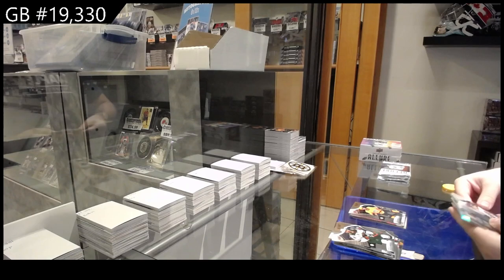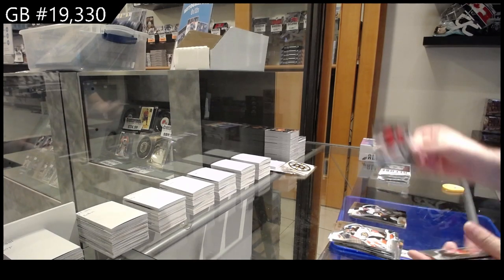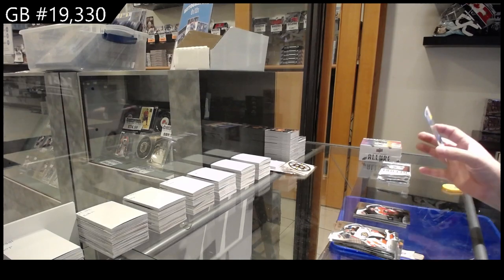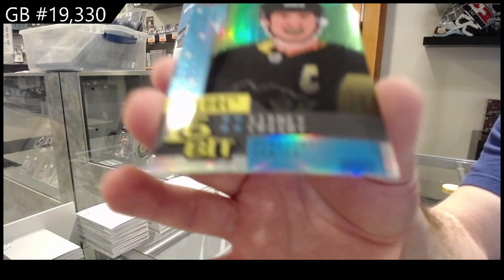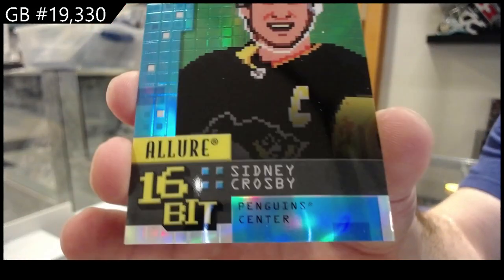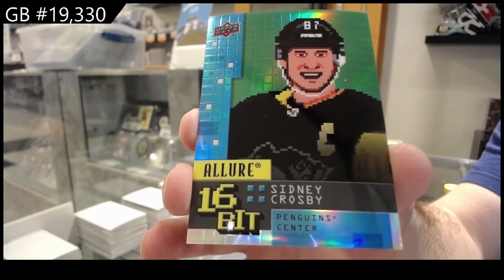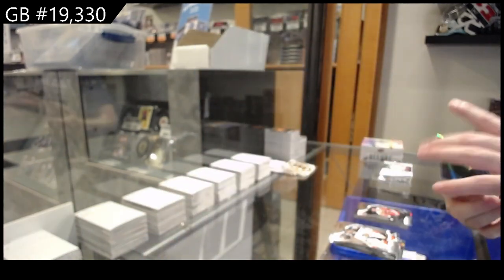Oh yeah baby, I'm liking this — Stone for Vegas! Bread baskets black rainbow of Gibson for the Ducks, Allison for Phillips, 16-bit Sidney Crosby. That is awesome — I love these — so cool!